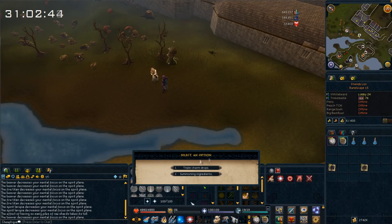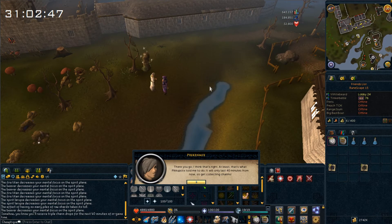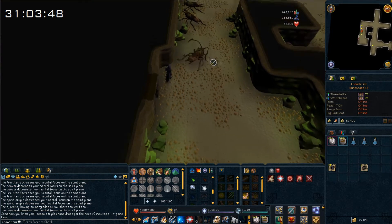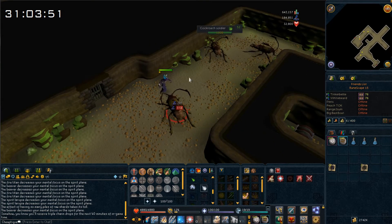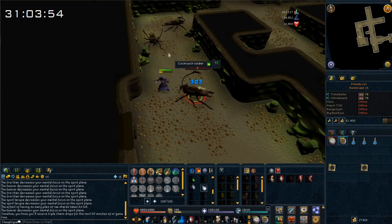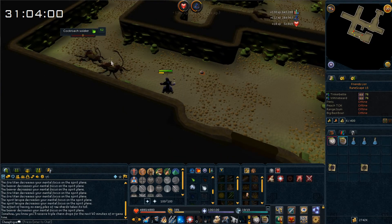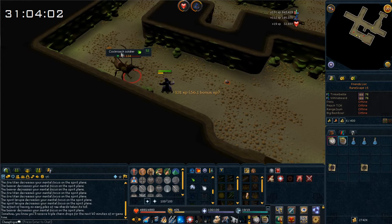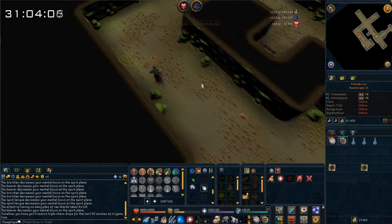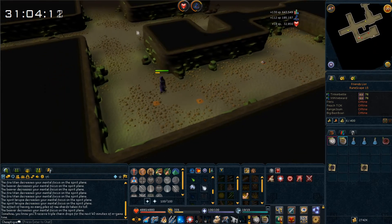I completed the mini-game and now I can get triple charm drops, so I'm going to go kill those cockroaches. I'm back at the cockroach location and we can kill them for 40 minutes. We got a blood rune — not worth picking up. Let me show you a drop so you can see I get three crimson charms from one monster. As you can see, I got three charms from one monster, so that's very nice.